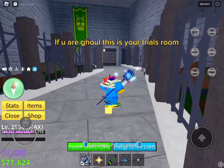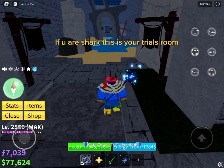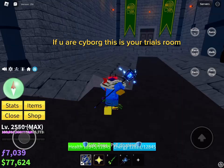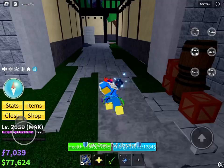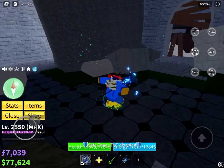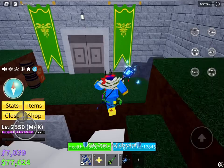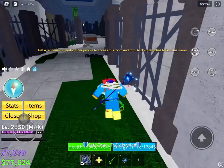Each race has its own trial room: if you are Ghoul, Shark, Cyborg, MIG, Human, or Angel, this is your respective trial room. Just a reminder — you need two other people to access this room, and it has to be a full moon to do the trials.